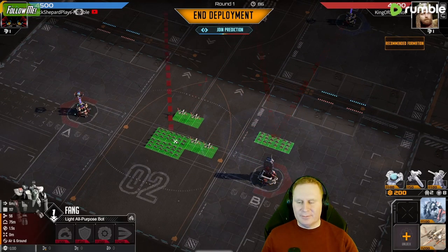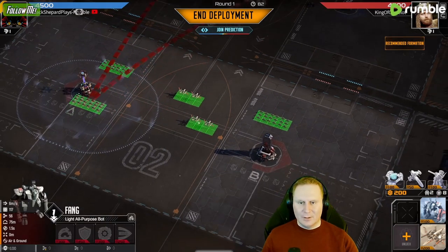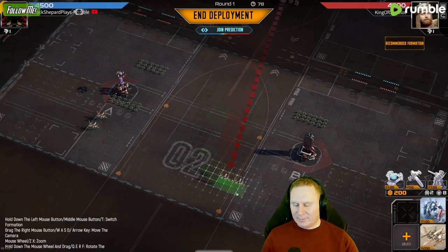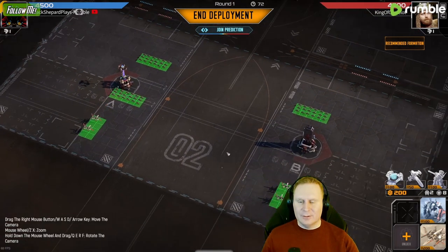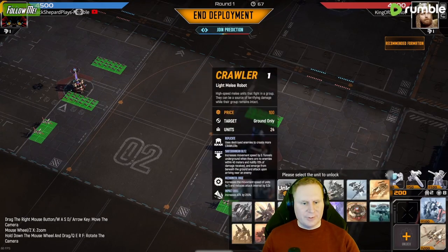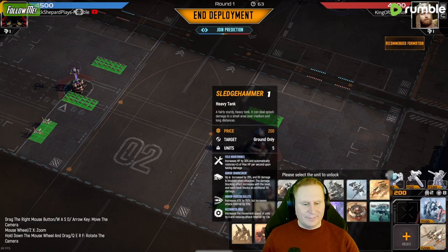I'm gonna put them into my standard formation. We want the small units here to protect the Phoenixes, so we're putting them in front. And then we need a little bit of distance here so they don't clump into smaller units, because the Phoenix range when you start out is not that great. You can upgrade it, but you need to wait for that.